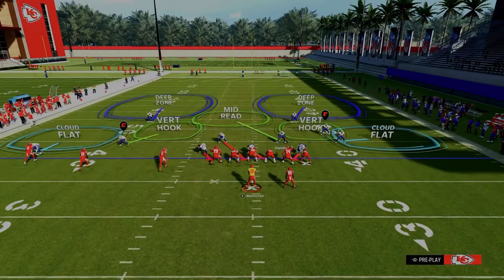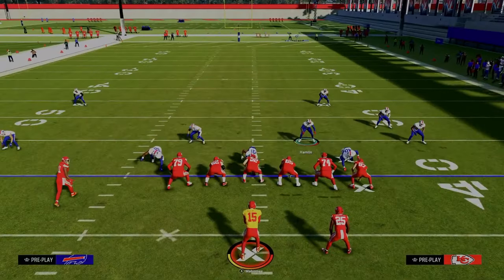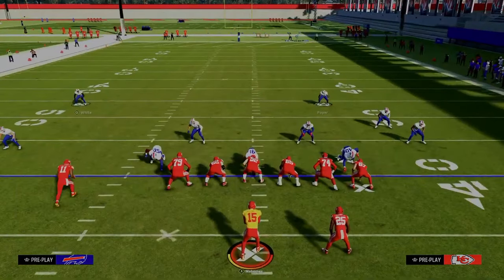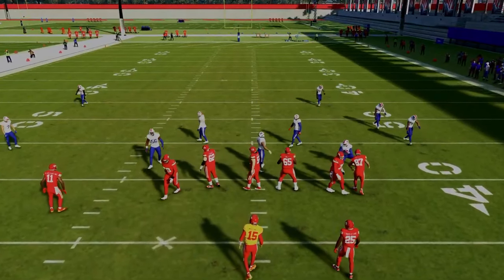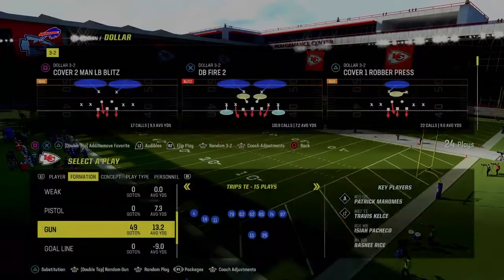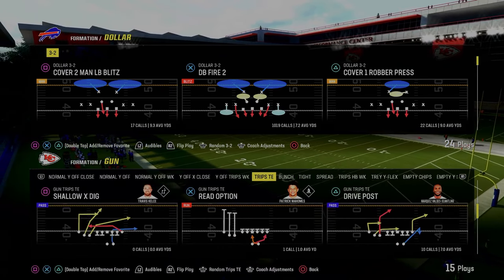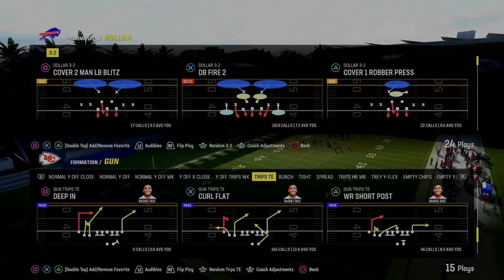Out of the free safety sub package, you can get these outside thirds to the safety positions. Dollar is really unique — one-four-six Dollar, two-three-six — you can't do this as effectively out of nickel. Nickel sets won't give you this alignment as effectively. But in Dollar, you can main align your defense, and the slot corner from the right side moves over the top, giving you a significant advantage — still three over two to the right, but now four or five over three to the left.